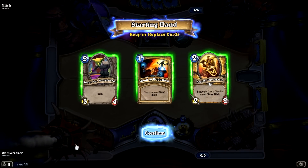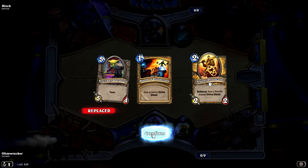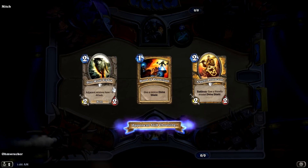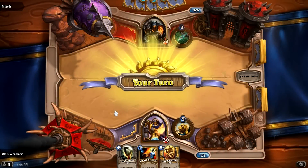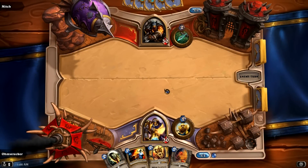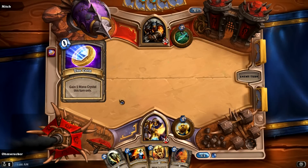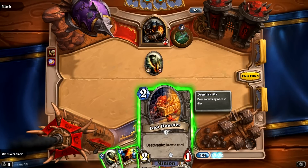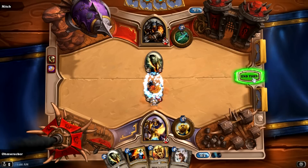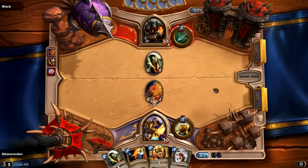Alright, first cards we've got here. I'm going to go ahead and get rid of the Booty Bay, hold on to the Divine Shield, and we'll see if that works out for us. We got a Dire Wolf Alpha — that could be really nice. We're going up against a Hunter. I think I've seen this guy before, his name is Mitch. We also got a Loot Hoarder already. Let's see if he's got something to coin up to and play — and he does. Oh, a Wolf!